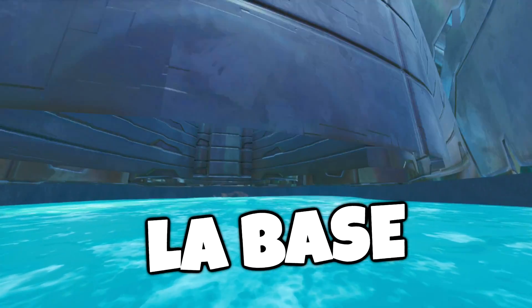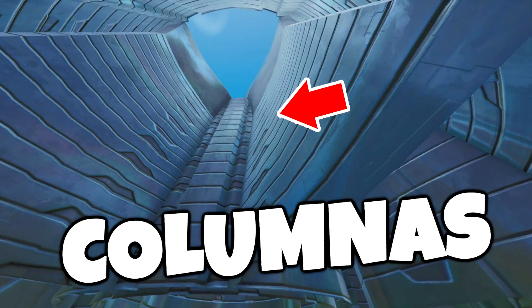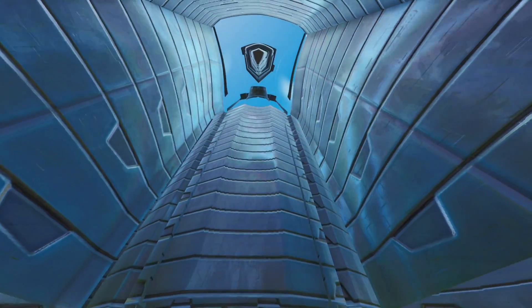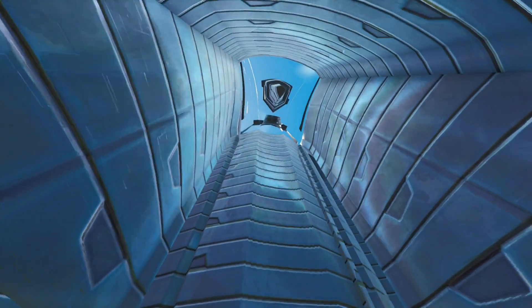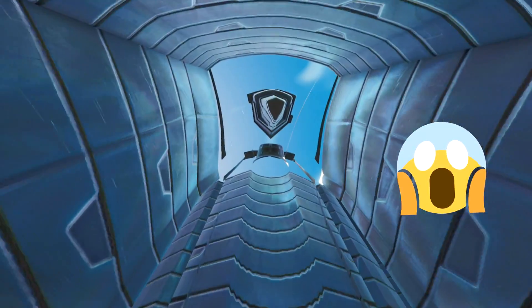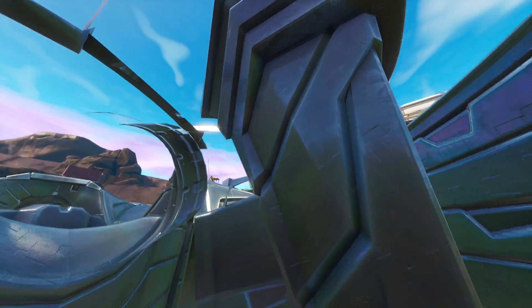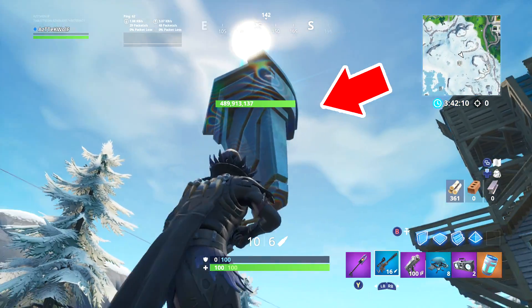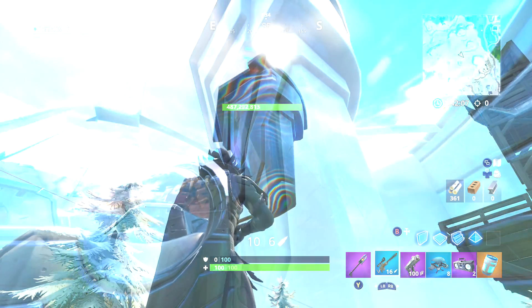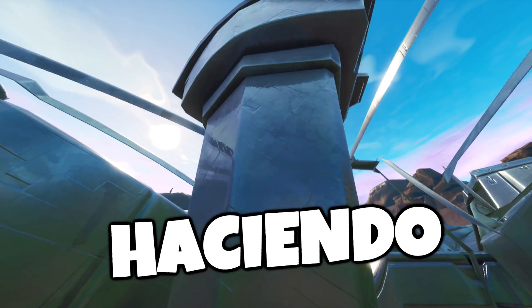Ahora vamos abajo de la base. Vean cómo están estos canales, estas columnas. Unas de estas cosas tienen runas arriba. Esta es la runa que sale de esta máquina, de esta cápsula — es la misma forma que las runas que están flotando fuera del mapa. Me imagino que cada una de estas va a ir saliendo y van a hacer lo que sea que estén haciendo. Es bastante interesante.